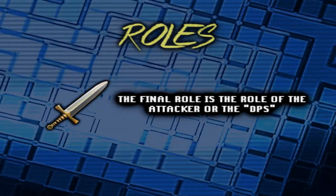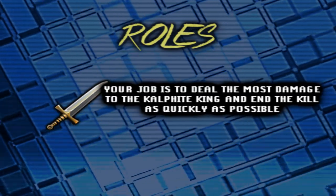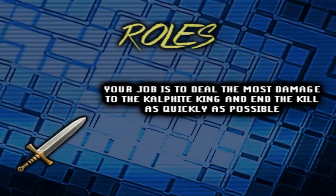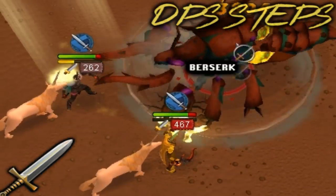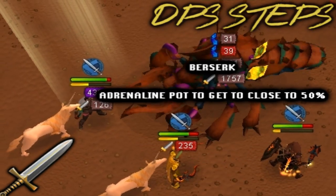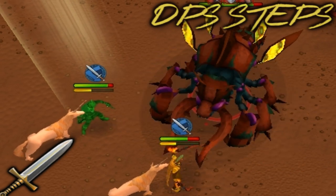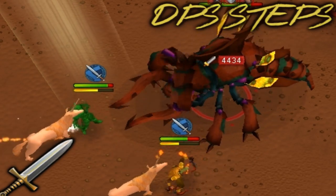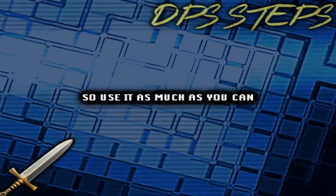The final role is the attacker, or DPS. The gear here should be the best melee damage gear you have. Your job is to deal the most damage to the Kalphite King and end the kill as quickly as possible. The best method of doing this is to go super saiyan and use the ultimate ability Berserk as often as you can. With an adrenaline potion, get your adrenaline close to 50%, use Anticipation, and then use Assault into Destroy. The KK has a habit of breaking combos, but if you use Anticipation you can avoid stuns and proceed to bully him. It's possible to do over 30k damage with this combination, so use it as much as you can.